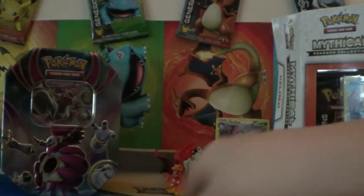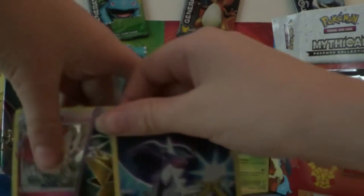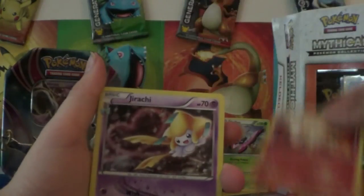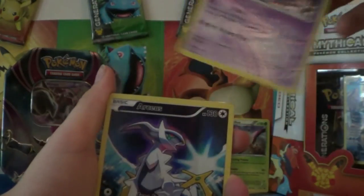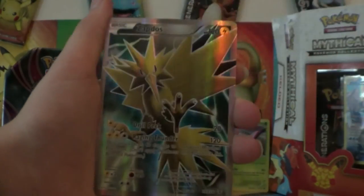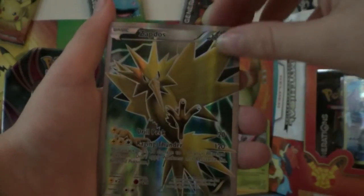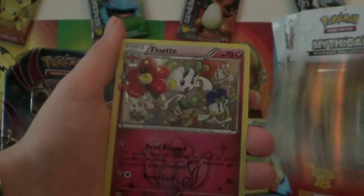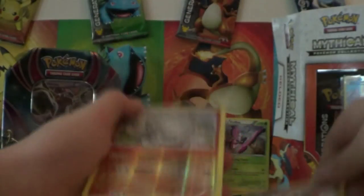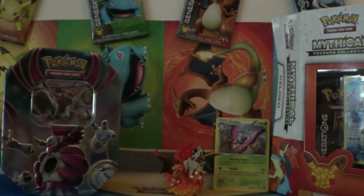In this OCS box, we got — it's not the best box, but still, can't really complain. We got a Hollow Rapidash, the Radiant Collection, a OCS Full Art, a Zapdos Full Art, and a Radiant Collection Raichu, and a Graveler Hollow. Hope you guys enjoyed this video.